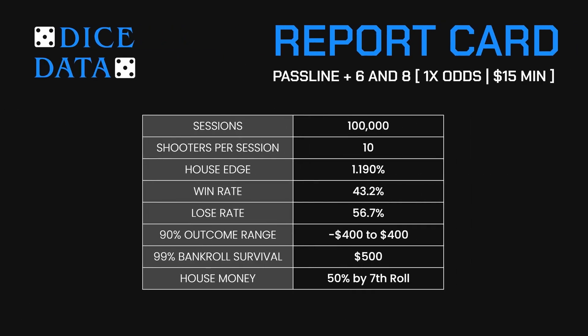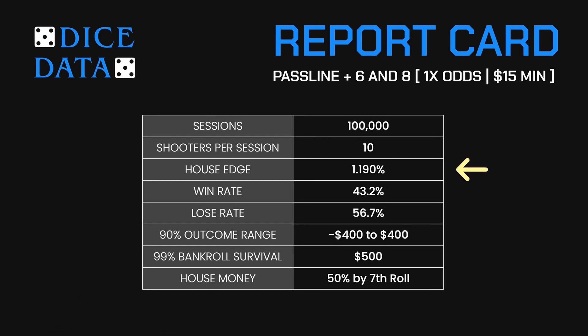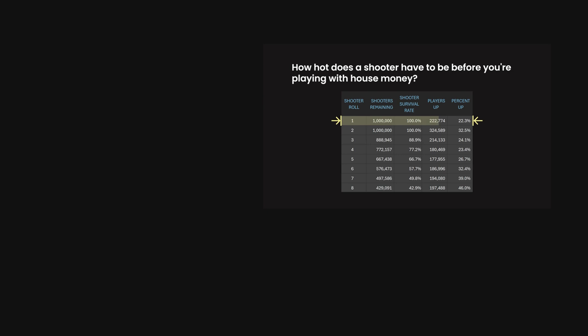Let's do a quick recap. We simulated 100,000 sessions playing through 10 shooters each. The house edge for this strategy is 1.19%. 43% of sessions ended ahead while 57% ended down. 90% of sessions ended between plus and minus $400. A bankroll of $500 has a 99% chance of surviving through 10 shooters. And 50% of players will be playing with house money by the seventh roll — that's incredible because it beats the three-point molly by two rolls. Check out that analysis here.